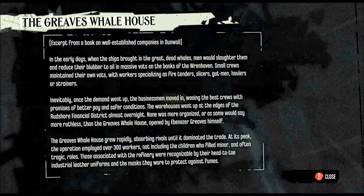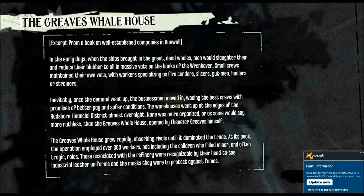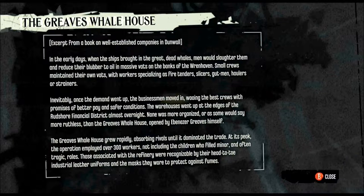Excerpt from a book on well-established companies in Dunwall: In the early days, when the ships brought in the great dead whales, men would slaughter them and reduce their blubber to oil in massive vats on the banks of the Wrenhaven. Small crews maintained their own vats, with workers specializing as fire tenders, slicers, gut men, haulers, or strainers. Inevitably, once the demand went up, the businessmen moved in, wooing the best crews with promises of better pay and safer conditions. The warehouses went up at the edges of the Rushmore Financial District almost overnight. None was more organized — or some would say more ruthless — than the Greaves Whale House, opened by Ebenezer Greaves himself. The Greaves Whale House grew rapidly, absorbing rivals until it dominated the trade. At its peak, the operation employed over 300 workers, not including the children who filled minor and often tragic roles. Those associated with the refinery were recognizable by their head-to-toe industrial leather uniforms and the masks they wore to protect them against the fumes.